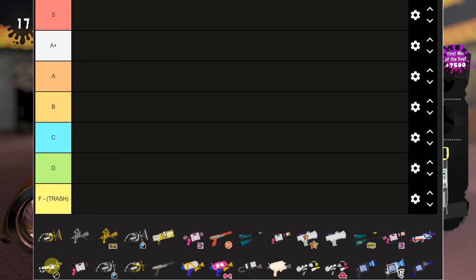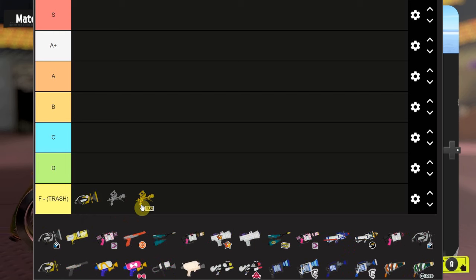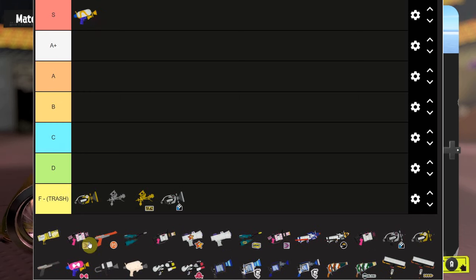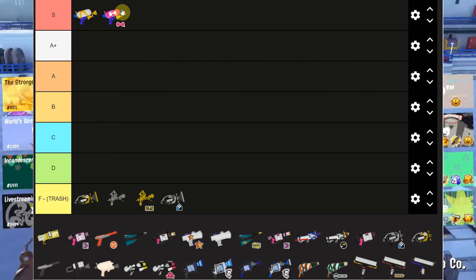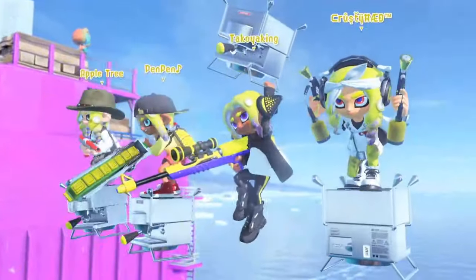Right into it: Sploosh goes to F tier, both Arrow Sprays go to F tier - these are garbage weapons with no reason to play them. Also keep in mind this tier list takes into consideration all game modes, not a singular mode - it's based on how the weapon performs across all modes. Sploosh Neo is garbage. The Hero Shot replica I'm not ranking because it's the same as the Tentatek - Tentatek goes to S tier, same with the Tentatek Splattershot.